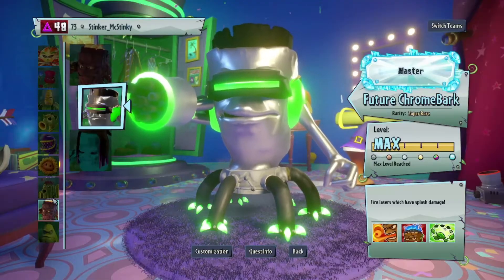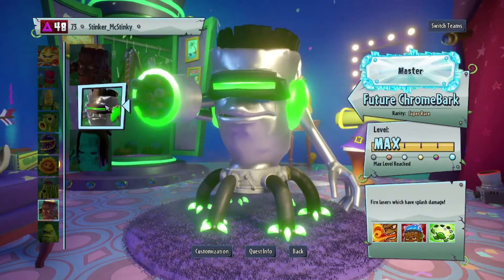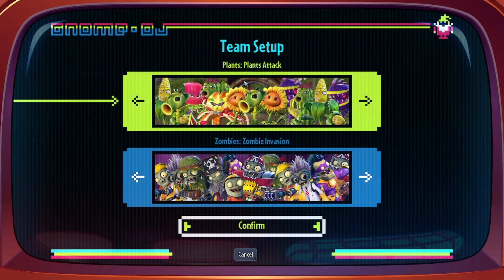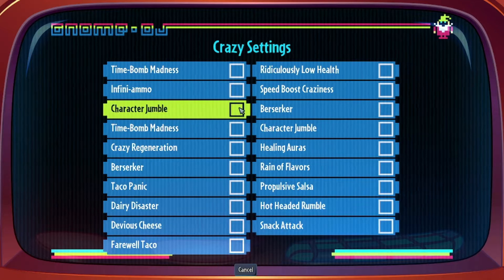Alright, Future Chrome Bark — fires lasers, traps splash damage. Let's see what it does. I'm also using Private Play Remastered, Game World and Xanity, built by Breakfast Brains 2.